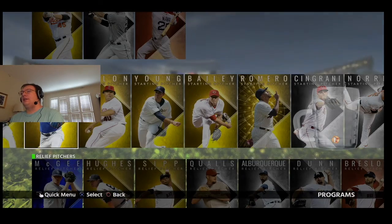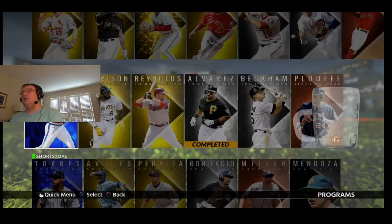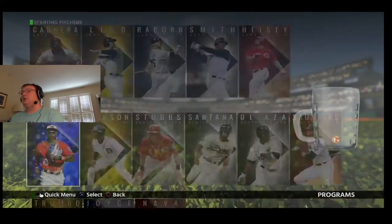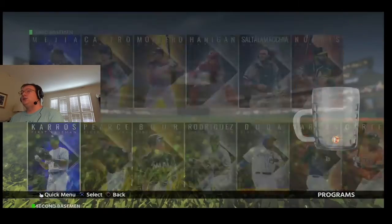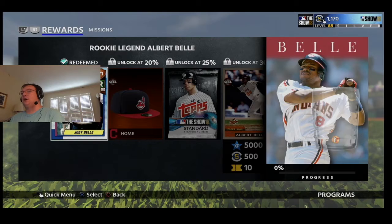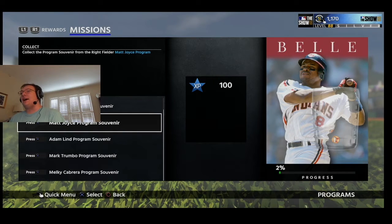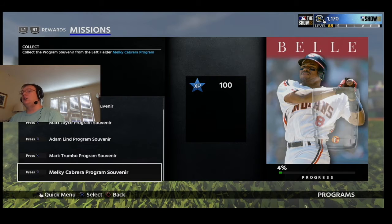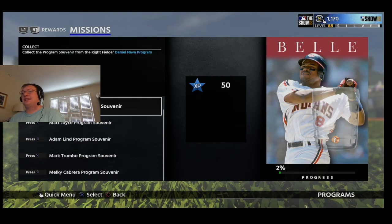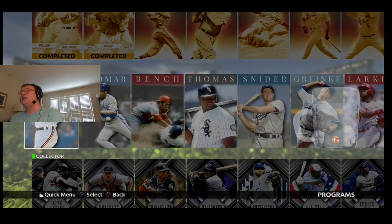But there's a whole bunch of these. For me at least it was really hard to get these done. Basically what you had to do was complete Trumbo just to unlock a part of this Bell card. Because as you can see it's Daniel Nava, Matt Joyce, Lynn, Trumbo, Cabrera, and then there's still those stats. So there was a lot that you had to do just to unlock this one card.